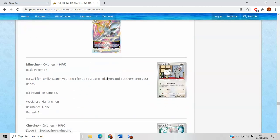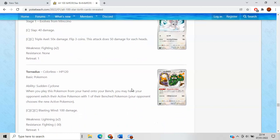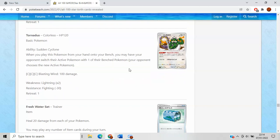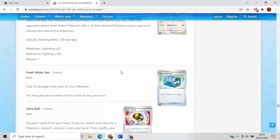Minccino is just a better Minccino than the one we have, which is good to know. Cinccino is unfortunately not doing anything — bit of a shame. Dunsparce has the Sudden Psycho ability, which is just kind of bad. Just play Escape Rope if you want this kind of effect, and it's also not searchable with Level Ball.